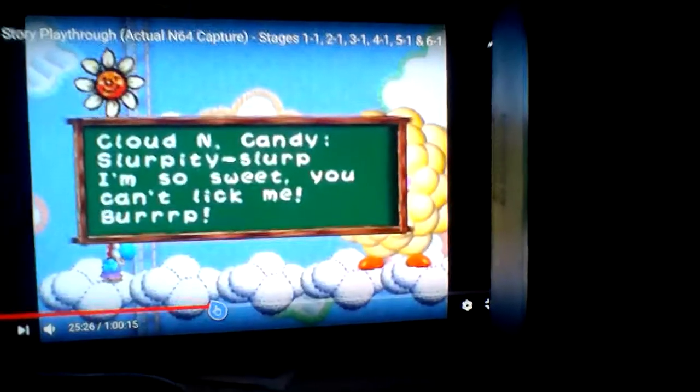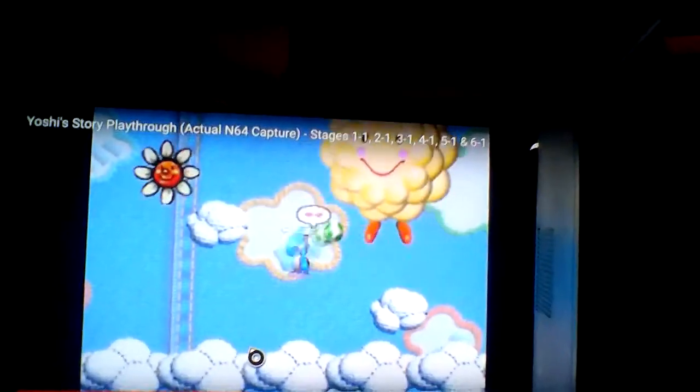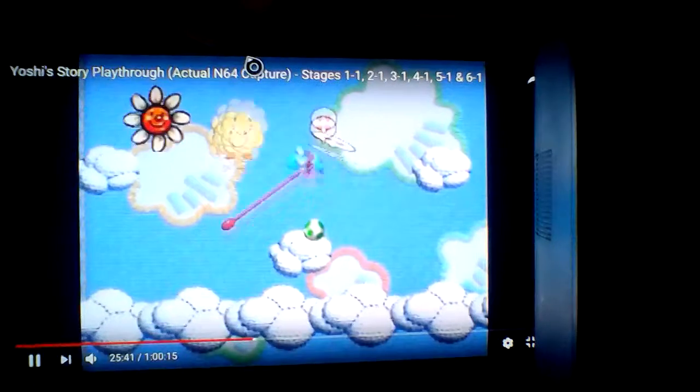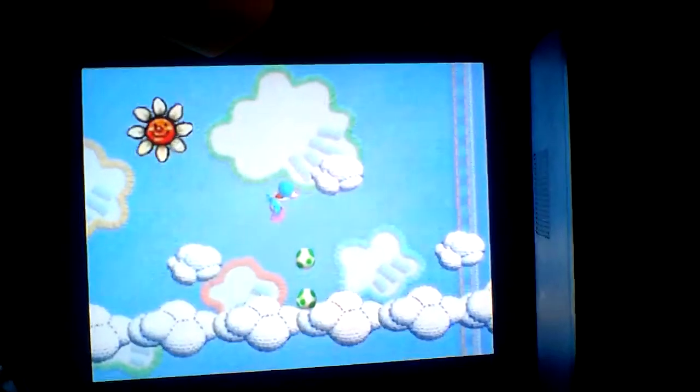And here's one of the easiest bosses — Cloud and Candy. All you have to do is lick them a few times and they'll go super fast. I find this to be one of my favorite bosses, because he smiles while you're still eating him alive.